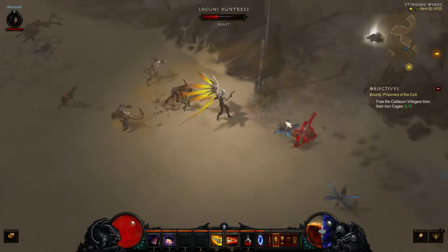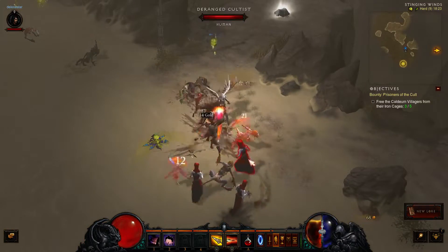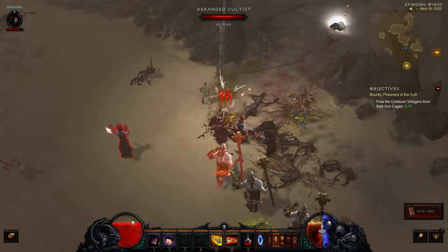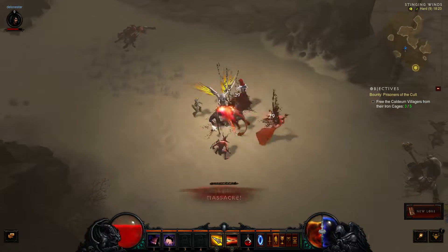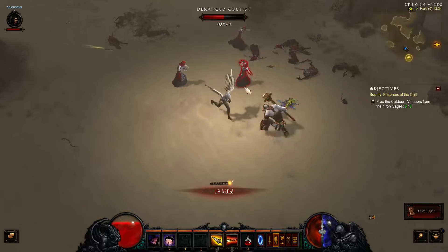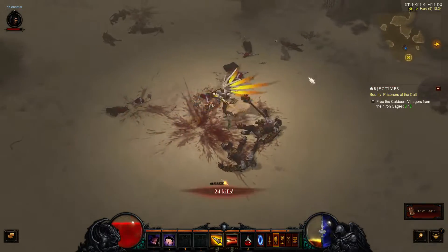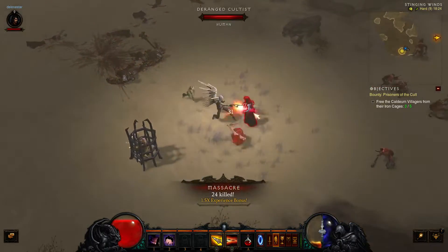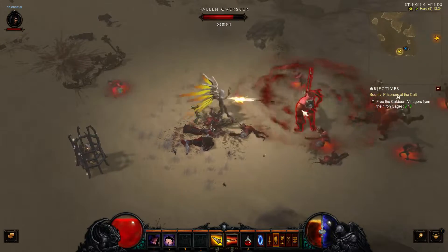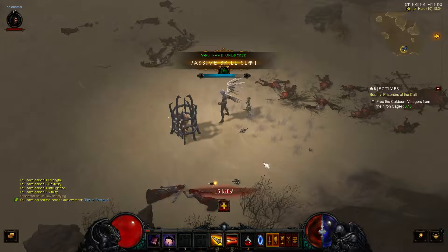Rapid fire — honestly it's pretty damn cool. Those guys are pretty annoying so let's try to take care of them. Rapid fire in their general direction. Get out of all of this if I can. Rage is up — die here guys. Anyone else left protecting this? We reach level 10 — awesome! We can open up this cave.